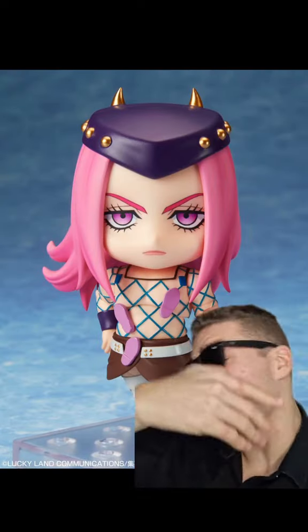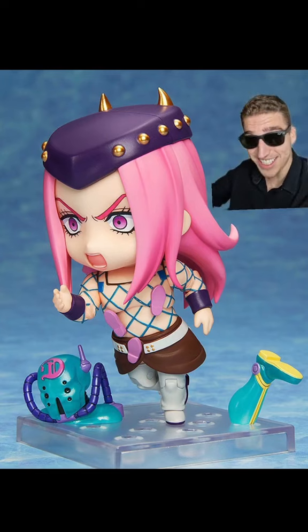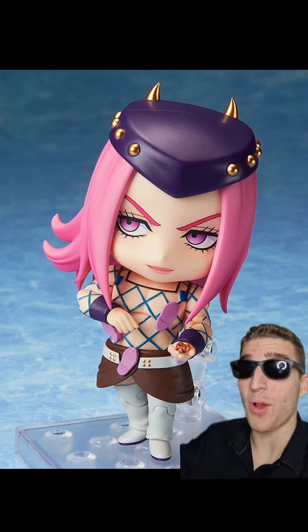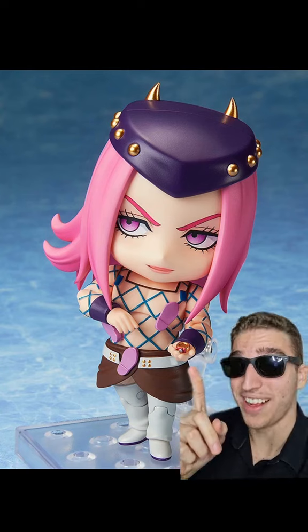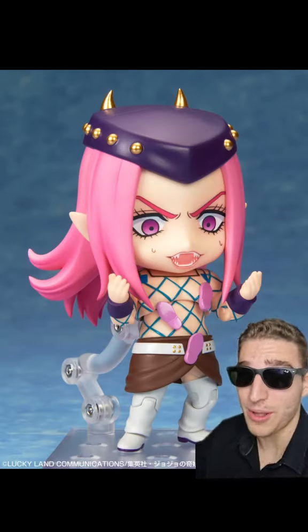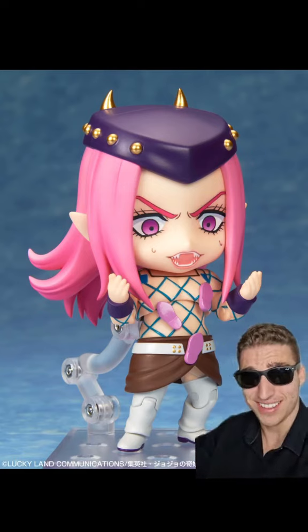And at number one I'm putting Anasui — the only other case apart from Weather Report where we actually get the stand. Look at Diver Down, how cool does that look? I take back what I said — Dio's bone was not the smallest accessory. Broski comes with the engagement ring. Hope nobody accidentally throws that away. And for the two people who pre-ordered, you lucky ones got the big bad wolf transformation.